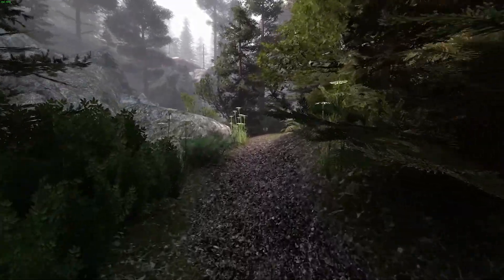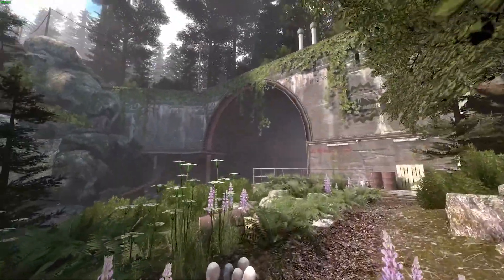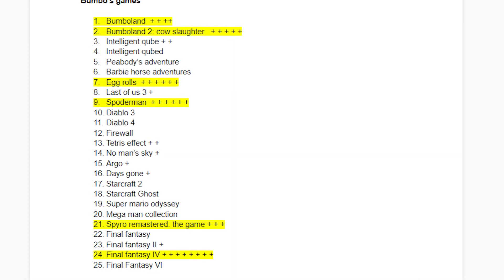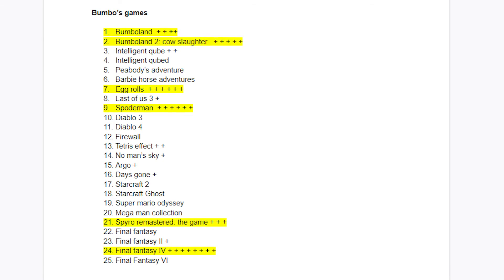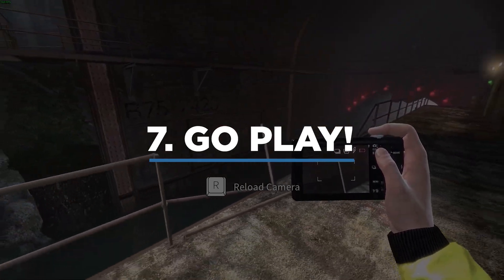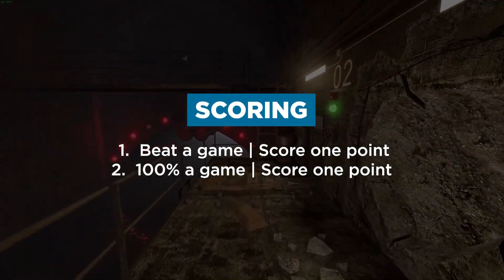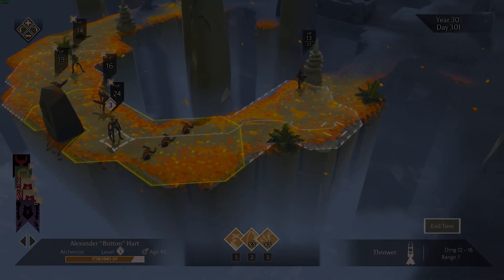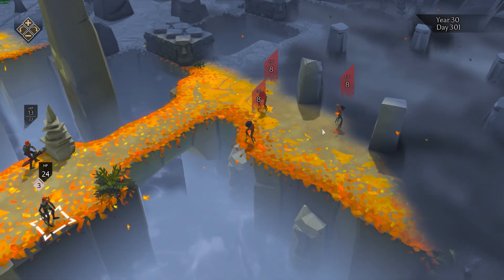Once the draft is over, count up the votes on your draft list. The games you're going to play over the season are the games with the most votes, equal to the agreed-upon number of games. So if you're playing six games this season, the six games on your list with the most votes are the six you'll play. Now the season officially starts. Scoring is simple: every time you beat a game on your list, you get one point. As a bonus, every time you 100% or platinum a game, you get an additional one point. When the season's over, the player with the most points wins.